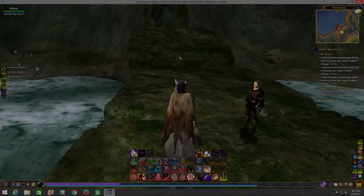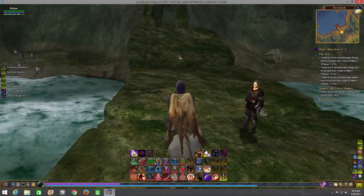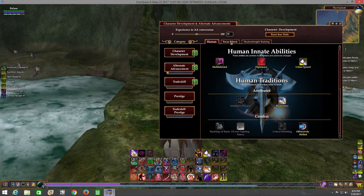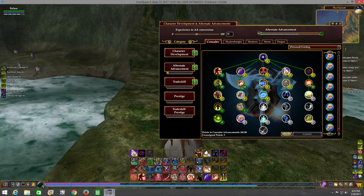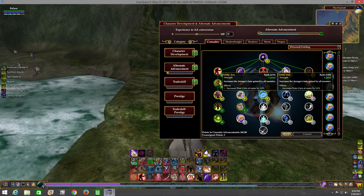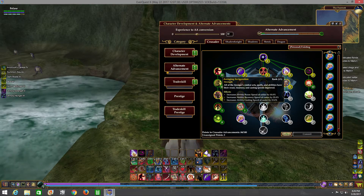Today's video is going to be about the Shadow Knight class in EverQuest 2. This is definitely one of my favorite classes coming from EverQuest in the old days, and I really like how Sony implemented the Shadow Knight in EQ2. Pulling up the alternate advancement tree, the Crusader is the subclass of the Shadow Knight. He gets a lot of abilities mainly around DPS, with some tanking abilities as well, centered around increasing your attack speed and crit chance.